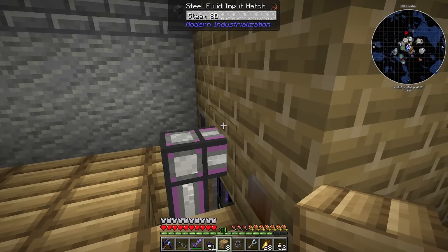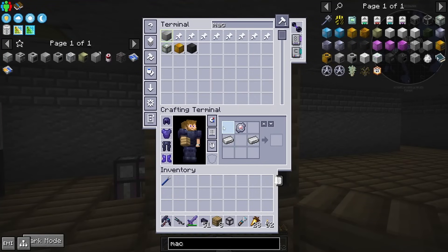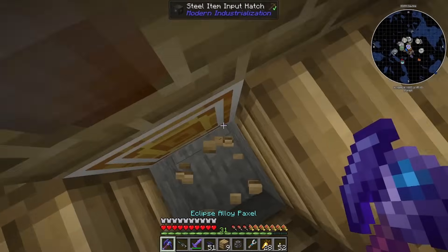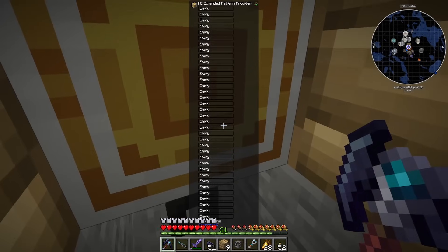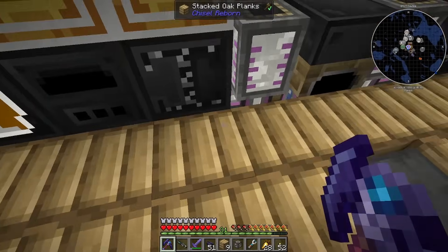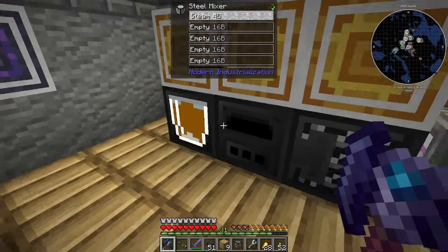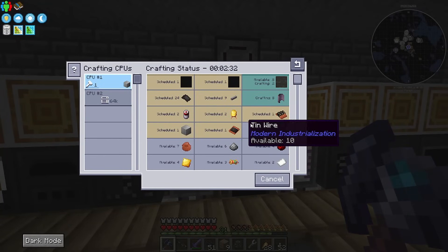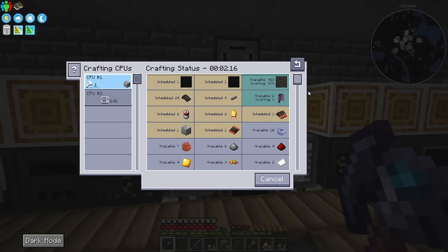I'm an idiot — doesn't this need a fluid input? I'm so confused. What was this again? Synthetic oil — raw synthetic oil. But that's items. We also need — oh you bumhole. Well, let it do all of its thing anyway. It will save all of the raw synthetic oil in the system and then it will just be confused about why it's not making the actual synthetic oil, and then we'll fix it.